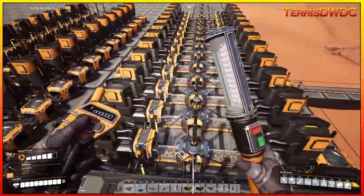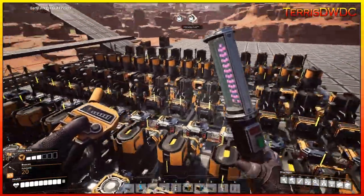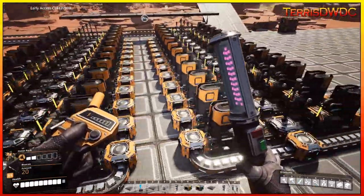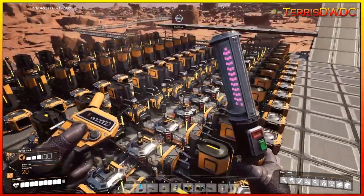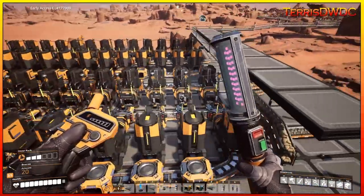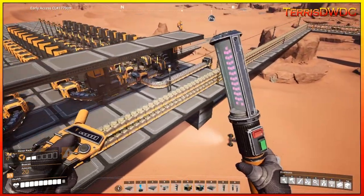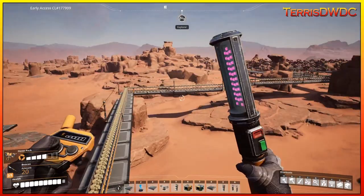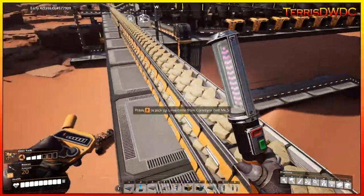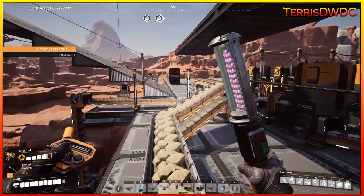We have completed our iron ingot manufacturing station. This is making 1,560 iron ingots for us, which is a little bit more than we're actually going to need, so we're never going to have to worry about the lines stalling. The next phase of the mega factory is going to be manufacturing our concrete. I do have a couple of lines of limestone running now and will track down more limestone if needed.